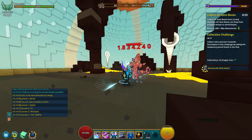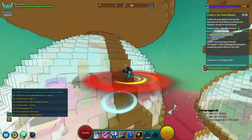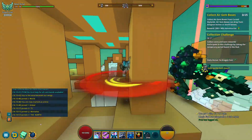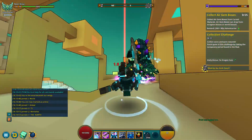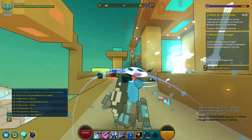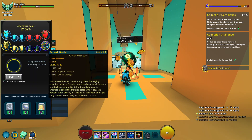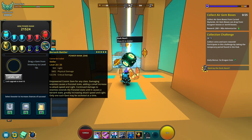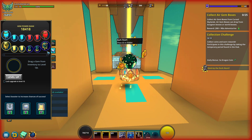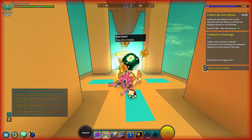I like to equip them on my Neon Ninja because it's really fast, and when you're using all these gems you're just going to dash through everything. For the empty slot, I recommend using your class gem because it's very important for other classes and really useful. So these are the top three empowered gems for farming. If you have any comments or concerns, or video ideas, please let me know in the comments below. Thank you.